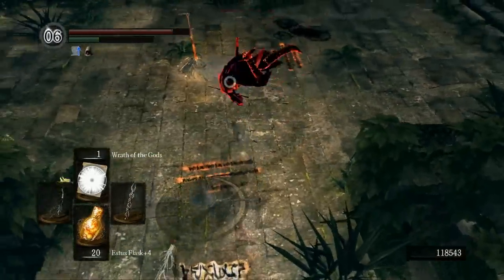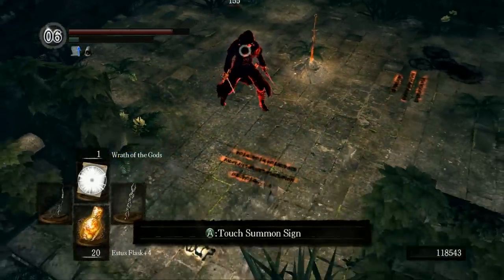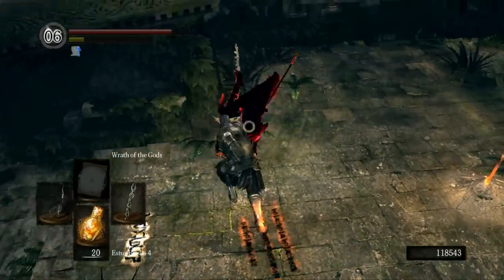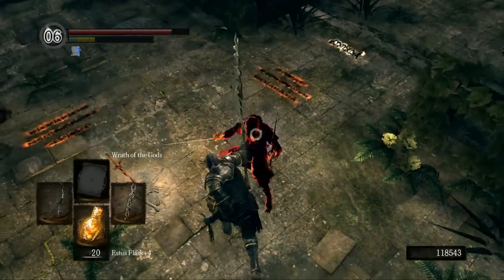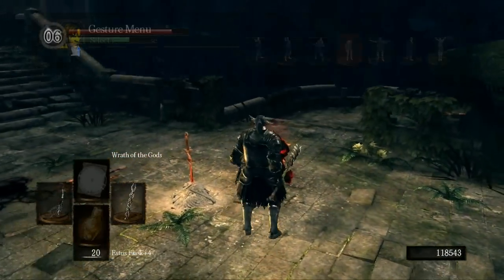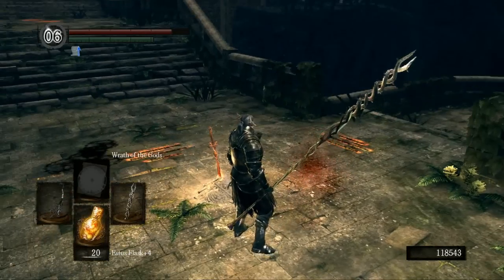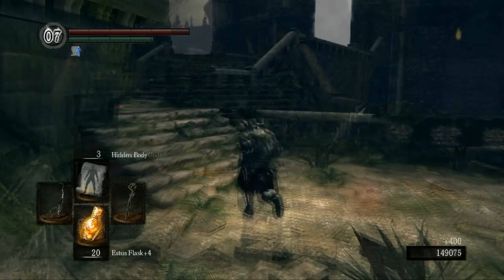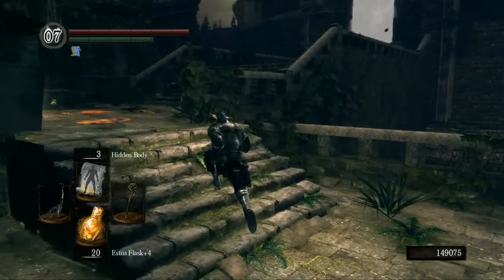Making use of Wrath of the Gods because he doesn't have a shield - he's dual wielding, so I know he's going to try to get in there and chew me up. It wasn't really a fair fight - I was obviously a higher soul level since his weapon was doing such little damage. Surprisingly little for this area.